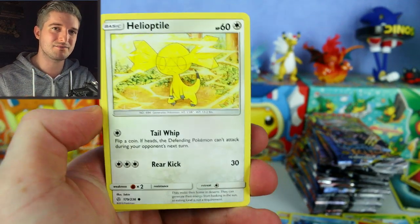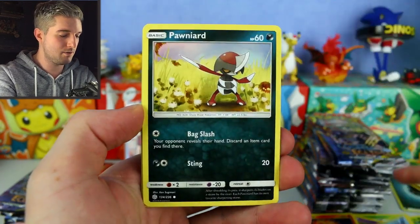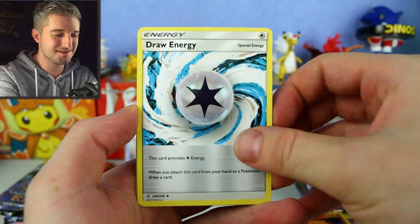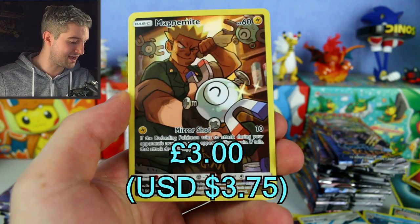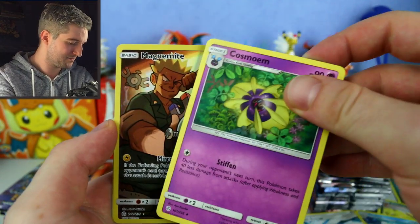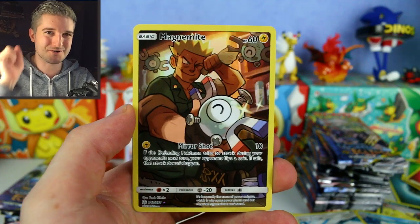Heliolisk, Cosmog, Slugma, Whismur, Pawniard, Flareon, Draw Energy — lets you draw a card when you attach the energy. Cosmarium, Magnemite reverse with Lieutenant Surge — another reverse trainer card. Lieutenant Surge is just wiping off the grease, shining that Magnemite up. He loves his Pokemon.